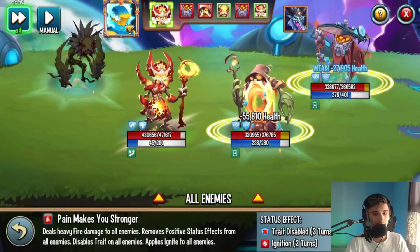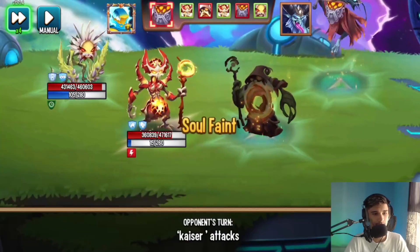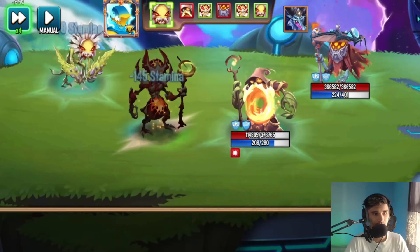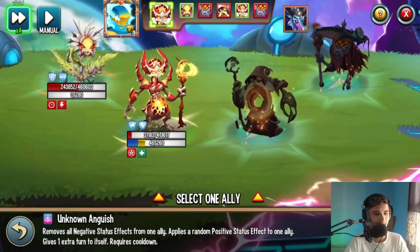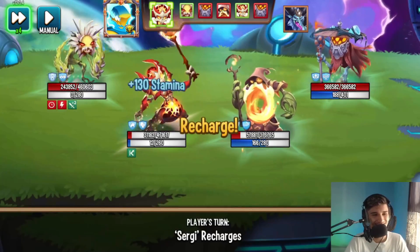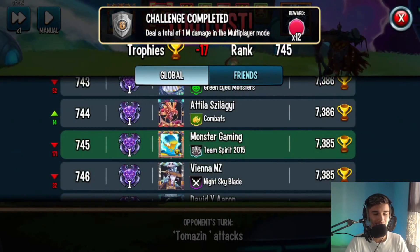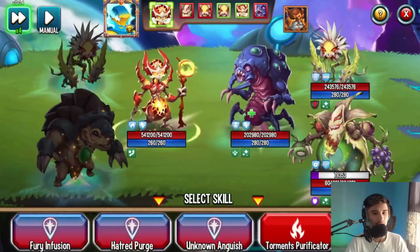We get hit with a time stop. We get our ultimate, but unfortunately if I use it, it's just useless. I'll go ahead and apply evasion to my attacker, trying to save them. My ultimate is just useless in this battle — that's the downside of this monster's ultimate because there are two dodge area monsters here. Pain Makes You Stronger won't work, so let's just charge up. We might lose this... let's remove all negative status effects. Unfortunately my supporter died — it's just a double dodge area combo that saved them.